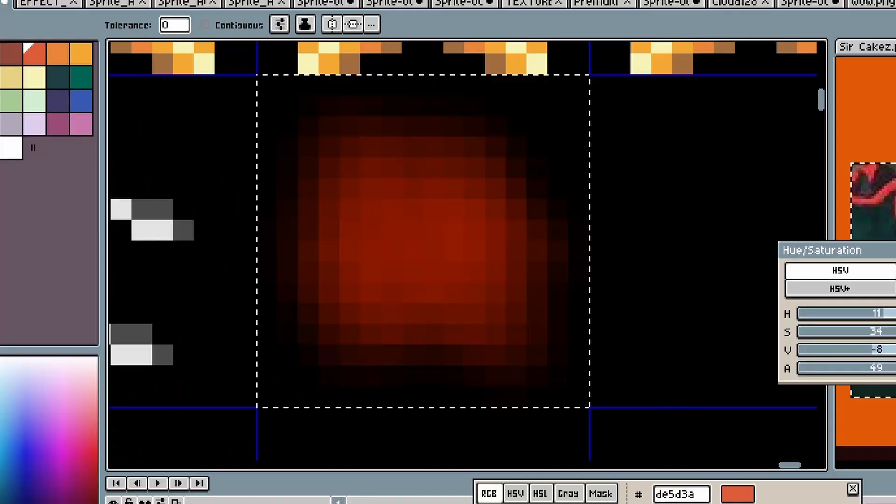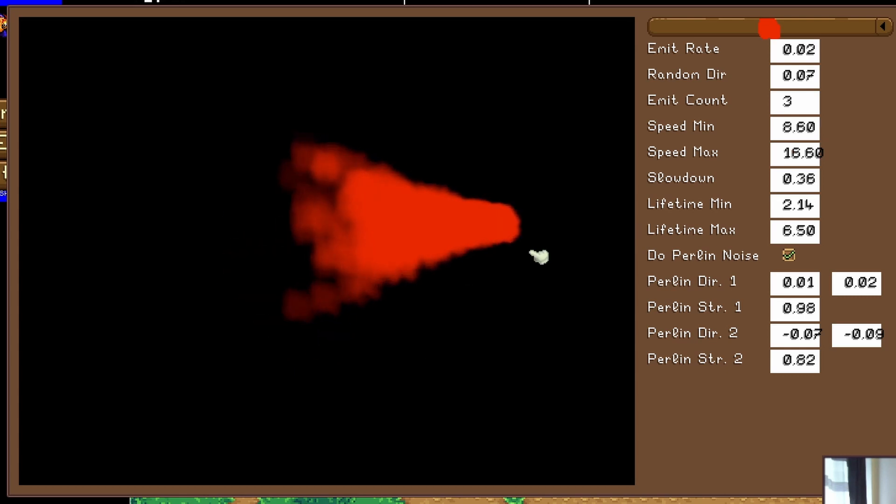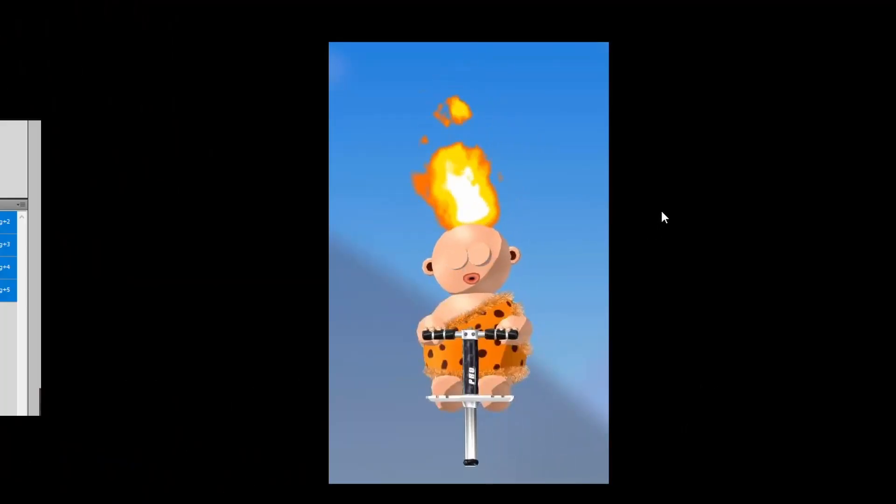So far so good, but the reason I did that was so that I could animate fire. So I quickly drew a blob and tried various settings, but nothing really seemed to look like fire. I do have to admit that this is the first time I do particles, so obviously I suck. Thankfully, a viewer in chat helped me out and showed me his sprite.